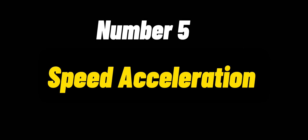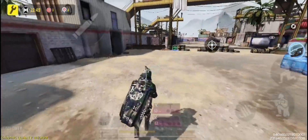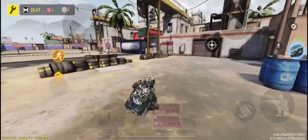Number 5 is Speed Acceleration. Always turn on Speed Acceleration, because this will give you leverage in how fast you can run at given times.